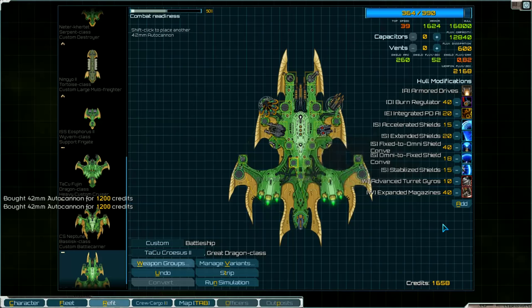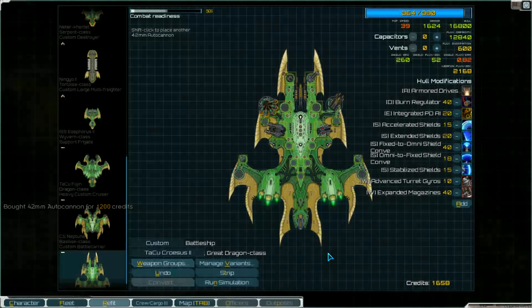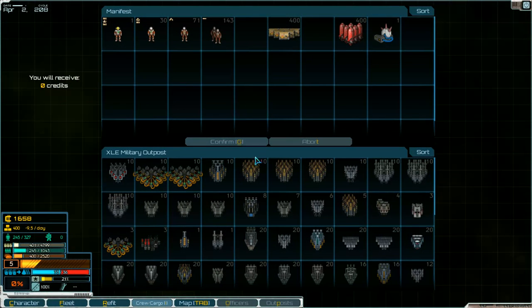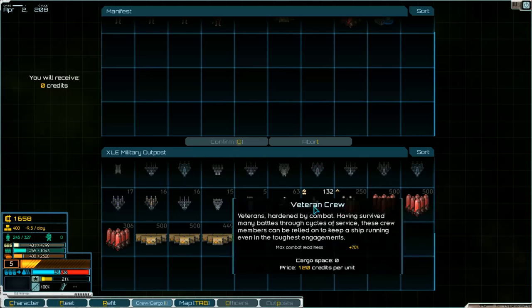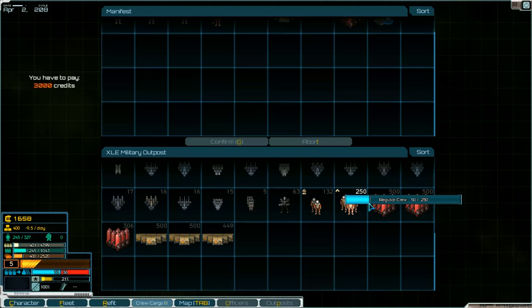Of course we have no credits anymore. And we need crew members and the other positions - we'll take those if we've got enough credits. Okay, crew members - where are they? Only regular, they're expensive. And then we need money. One hundred we need.